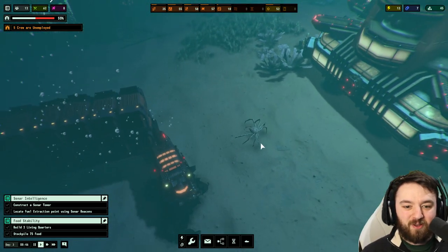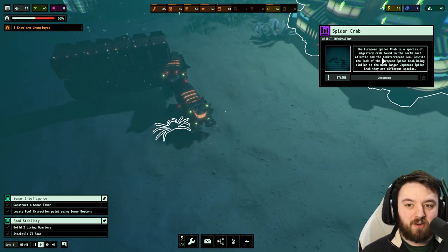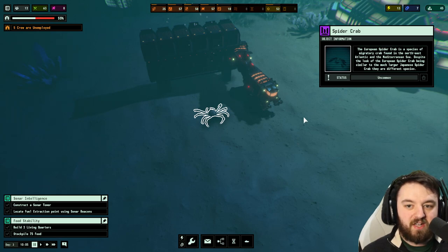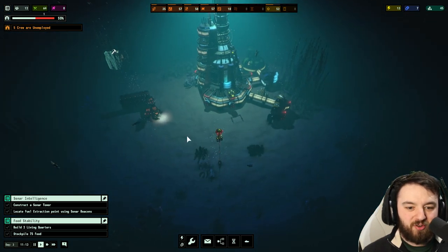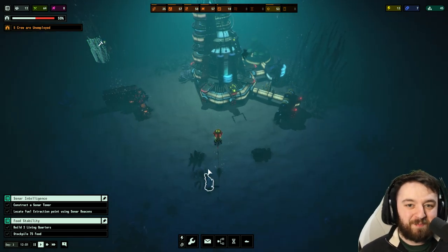Look at this little cool guy — this is a spider crab. The European spider crab is a species of migratory crab found in the northeast Atlantic and the Mediterranean Sea. Despite the look of the European spider crab being similar, it's much larger than the Japanese crab — they are completely different species. There's also fish, octopus, and all that just wandering about, and really dangerous creatures, which really ramps up the experience of the game.